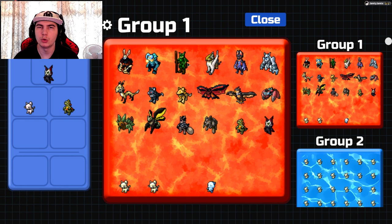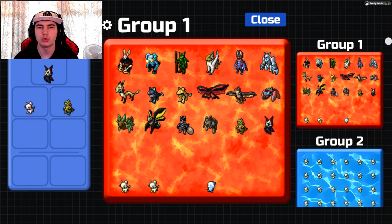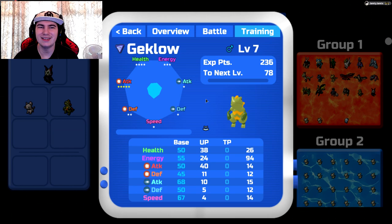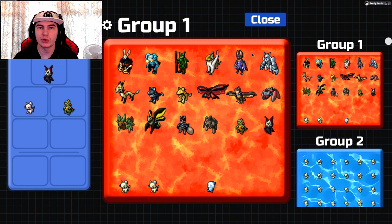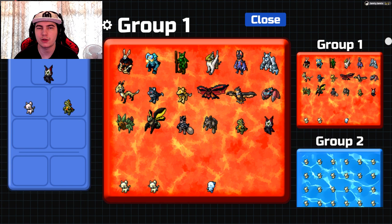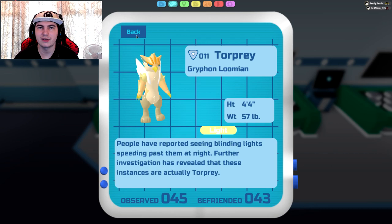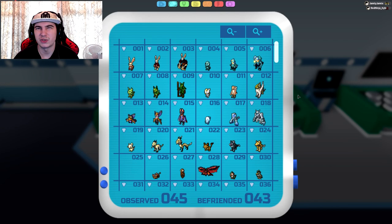Anyway, let's jump into it. I've organised my first box in Luminix order. I should mention I'm only going to be talking about the final evolutions of every single Lumion. Geklo is in here because it doesn't evolve yet. I would personally recommend holding off on Geklo until it evolves, because its stats can change drastically — for example, Vambat was the quickest starter but is no longer the quickest when fully evolved; that's actually Zulong now.